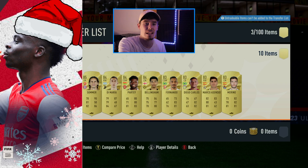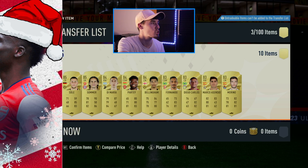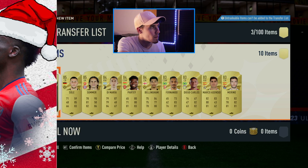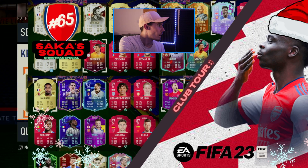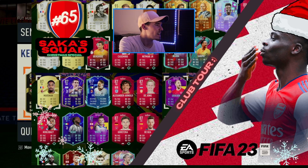We have two players at 85 plus. This might not even be a walkout — this genuinely might not even be a walkout. It's an in-form. Is it an in-form? Imagine, boys, I'm going to go all the way to the other end. Imagine it's French. I'm so scared. It's not French. It's Hungarian. That's the right back?